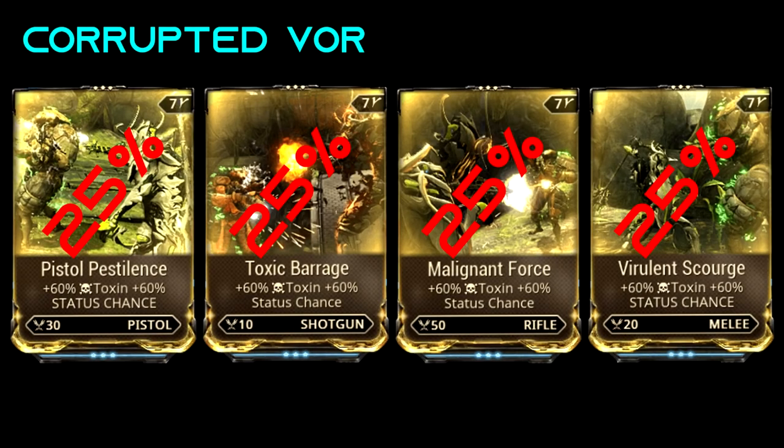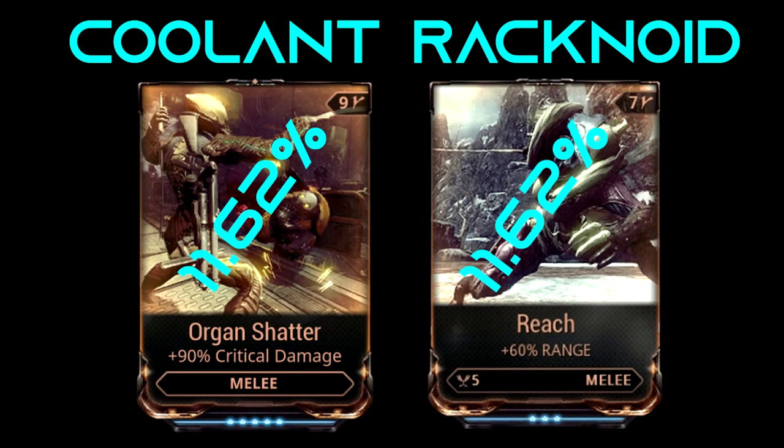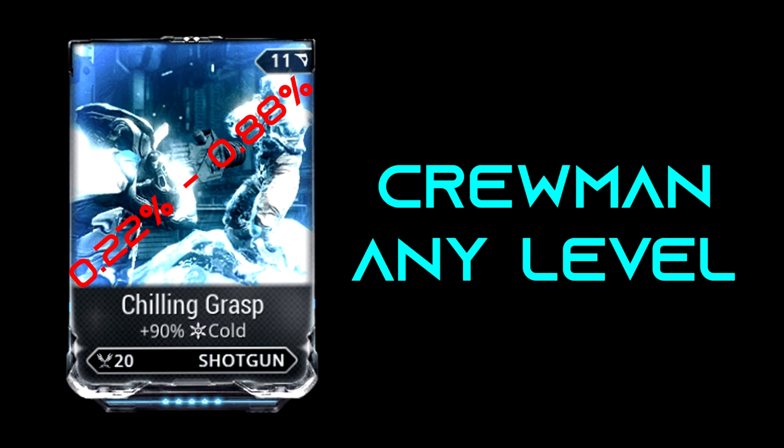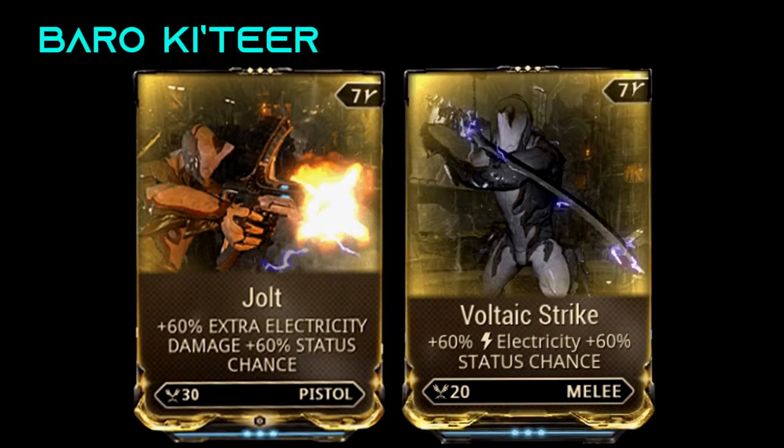Additional drop sources include: Corrupted Vor, Jackal, Coolant Rachnoid, Crewman, Corrupted Ancients, and Baro Ki'Teer.